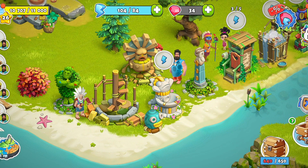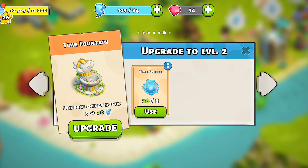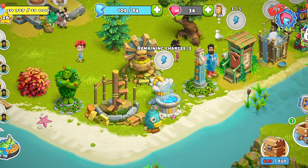Time spheres are used to power up the time fountain on your home island. Once powered up, it gives 40 energy 3 times. But once it breaks, it only gives 5 energy.